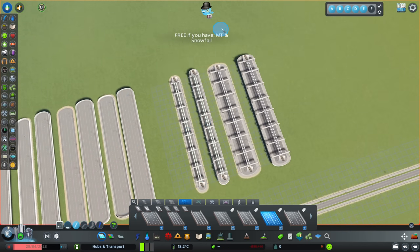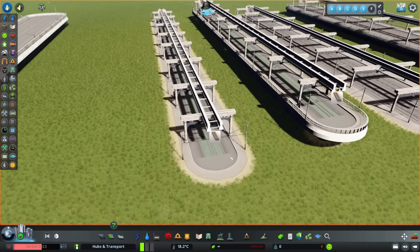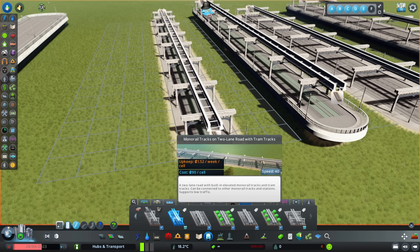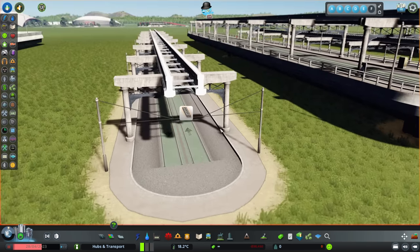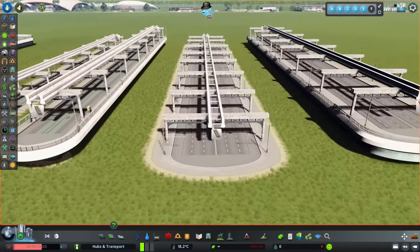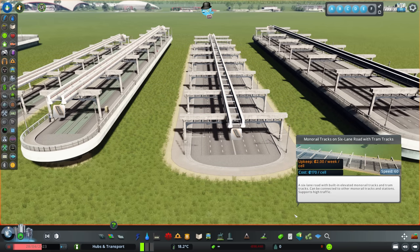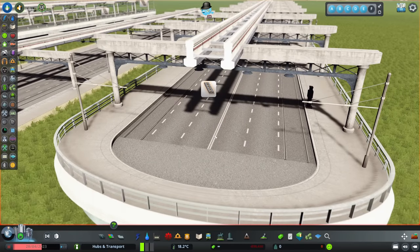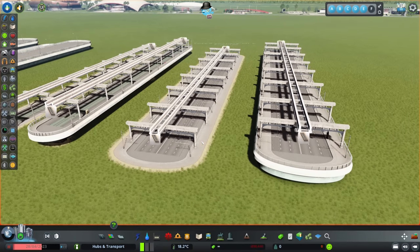If you've got both Mass Transit and Snowfall DLCs, you get two extra roads: monorail tracks on a two-lane road with tram tracks and a bridge version, and the same on a six-lane road with tram tracks and monorail plus bridge version. It seems the tram tracks on the larger roads don't have the same green colouring, but they are there as shown by the symbol.